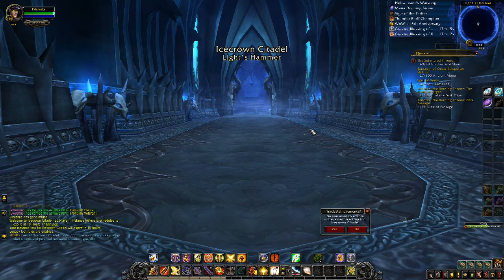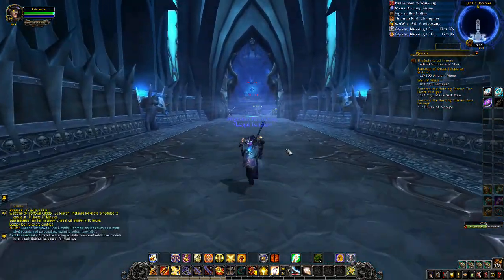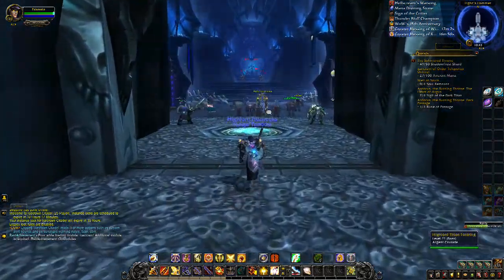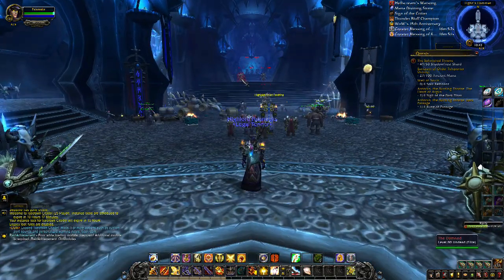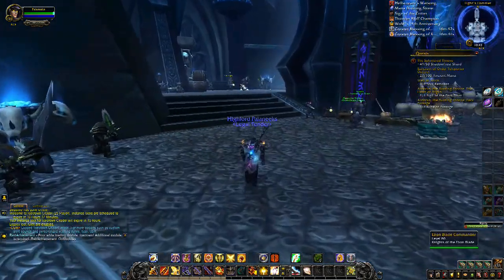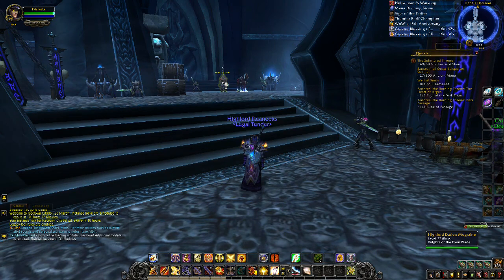If you're still farming for Invincible, definitely do 25 heroic — the higher the difficulty, the more chance those shards have of dropping from each boss. Just a reminder: when you come in here on either a Paladin, Death Knight, or Warrior, clear out as much trash as you can, pay attention to your Ashen Verdict rep, and when it hits Friendly, come talk to Darian Mograine. You should see an exclamation point over him, and that will start you on this questline.